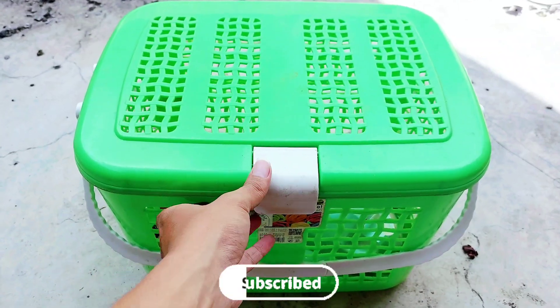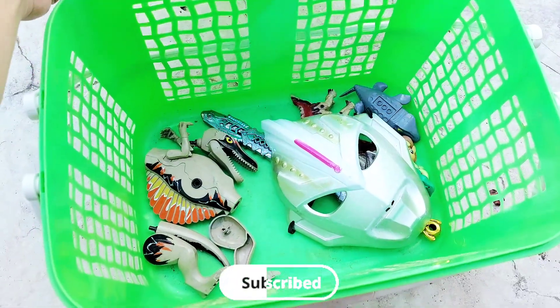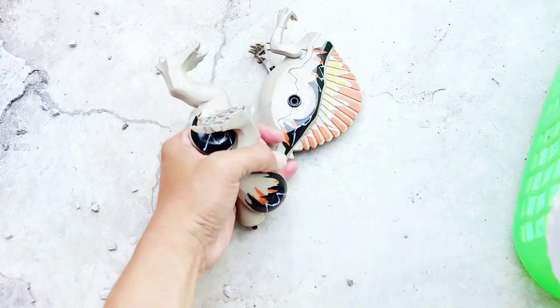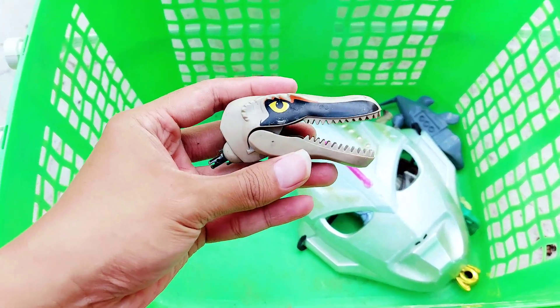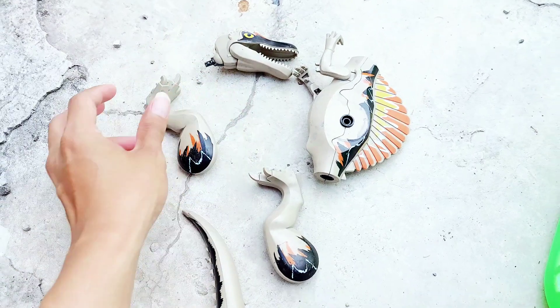Hello friends, look — a green basket! Let's open it. Wow, there are so many toys here! I will take this one. There are parts of a dinosaur body — this is a dinosaur! All right friends, I will repair or fix this dinosaur body to a perfect one.